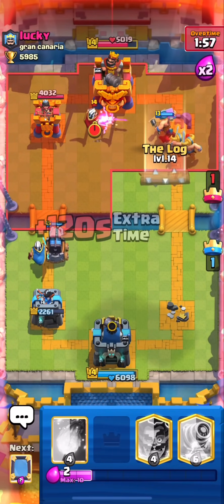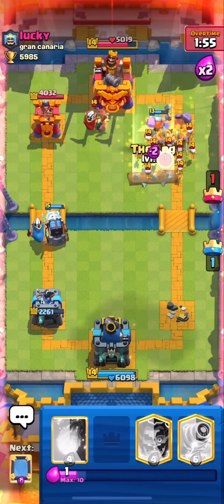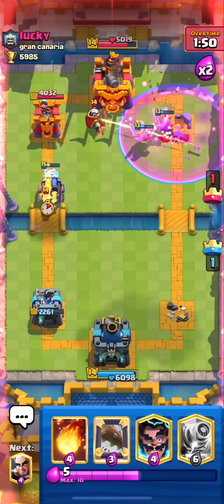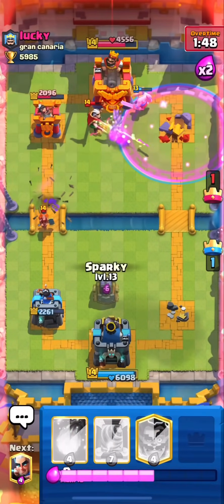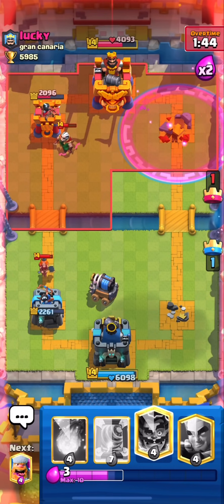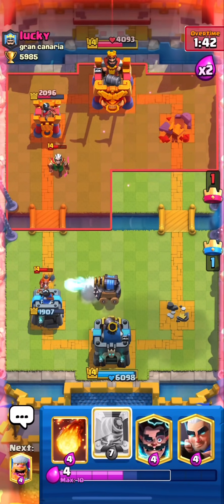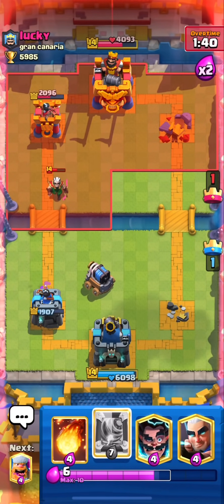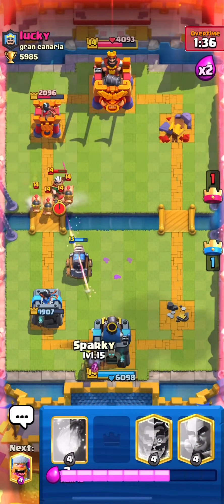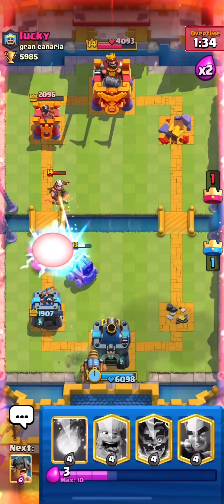We're going to log his skeleton army again. This is over for him — I don't know what he's meant to do. Look at that. The Sparky just destroyed half his tower's HP. One more connection with the Sparky and he's dead. He can't defend himself. He doesn't know what to do anymore — he knows it's over, he knows he's screwed.